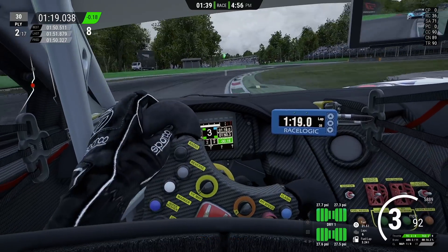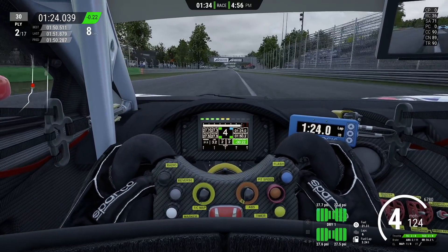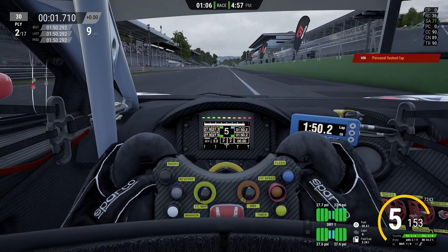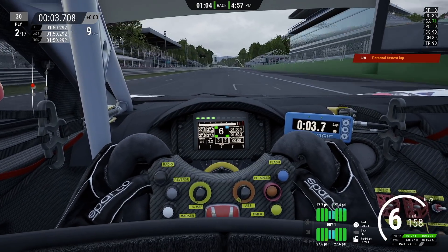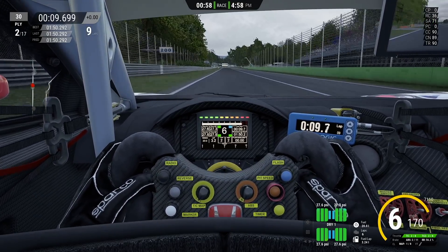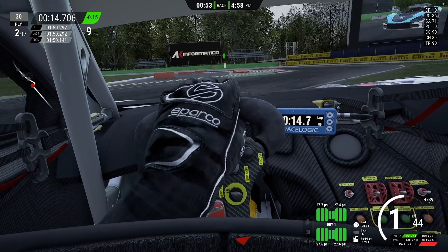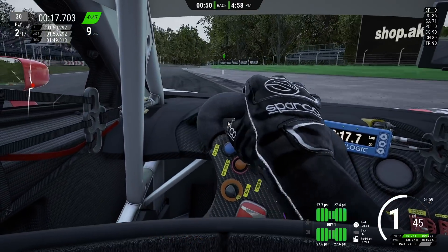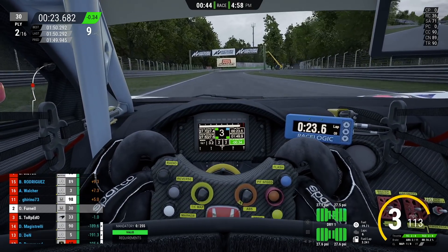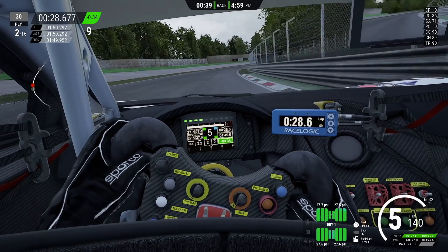Now all we have to do is defend from this guy behind us. We've managed to get P2 all the way from P15 — that's thirteen positions gained in the race. This is the last lap, so I'm just keeping an eye on behind. We set a personal best so we are still improving even this late into the race, though our fuel levels are getting lower. I nailed my braking point here and the McLaren goes just a little bit wide, so we managed to get a good exit and streak away a little bit — three and a half tenths up on our previous best, which shows how much I really did nail that first section.